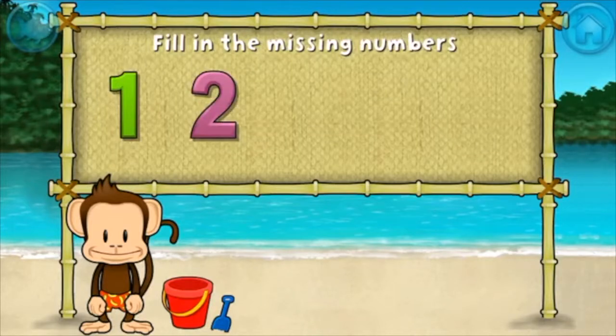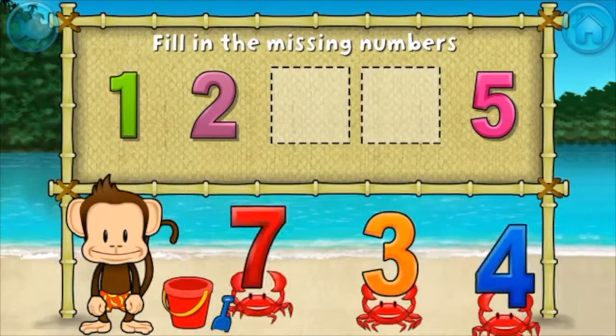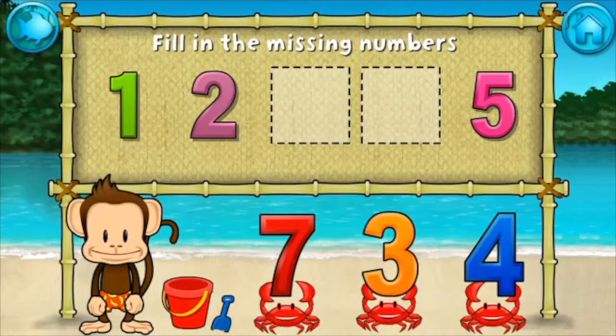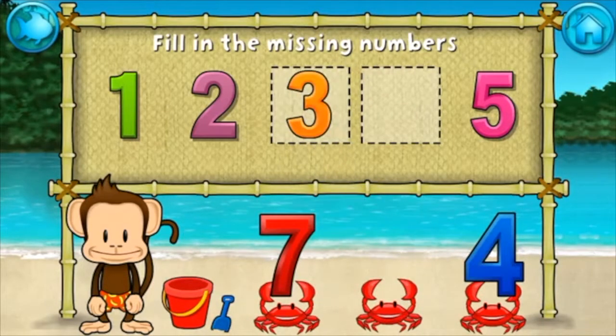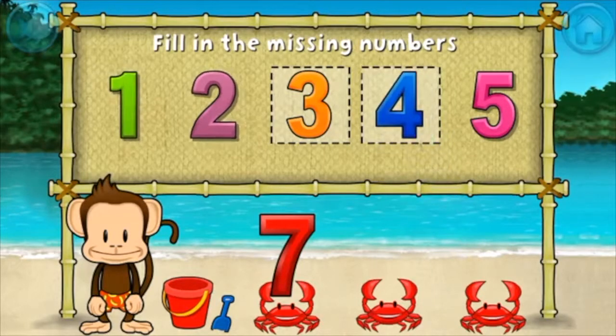One, two, five — these numbers are in order. Fill in the missing numbers. Three. Yes. Four. One, two, three, four, five. Spectacular.